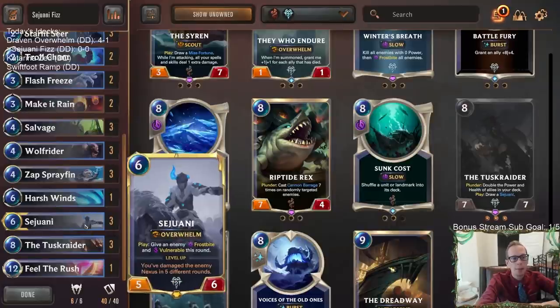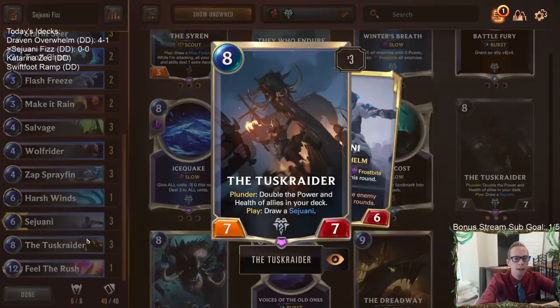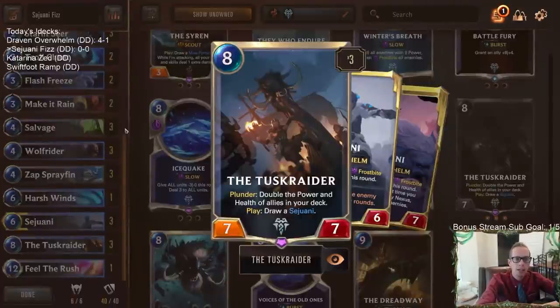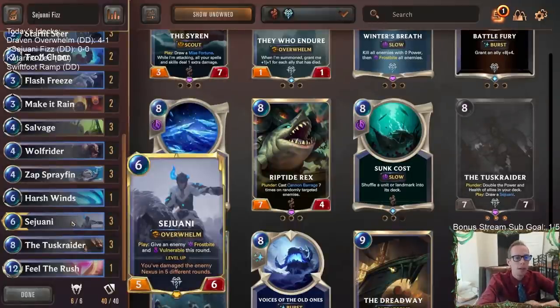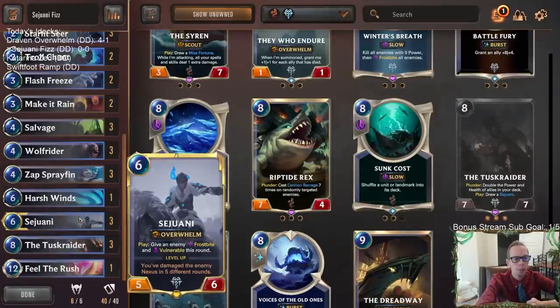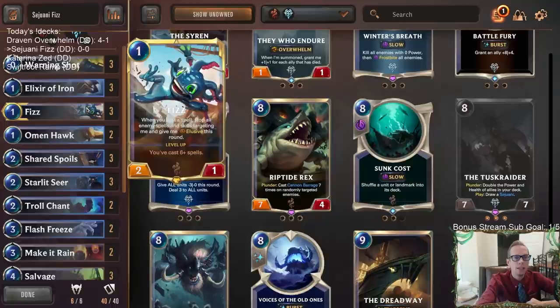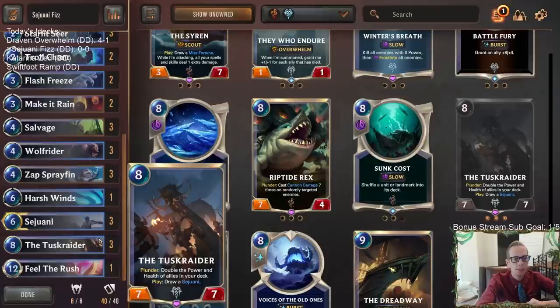Our top end is Tusk Raider as our main top-end card — if we have Plunder turned on, we double the power and health of all allies in our deck, and also draw a Sejuani. We're trying to ramp into Tusk Raider. Sejuani is another great thing to make larger because of the Overwhelm. And we have one copy of Fielder's Rush that we're ramping into, where it can put a 10/10 Sejuani and a 10/10 Fizz into play.